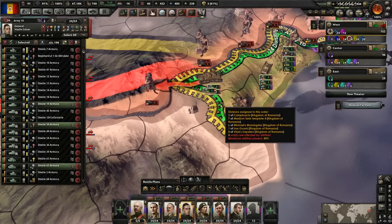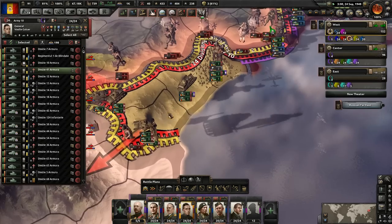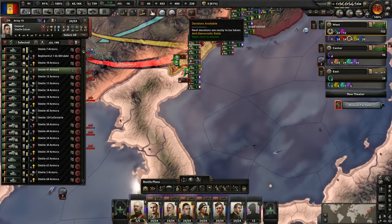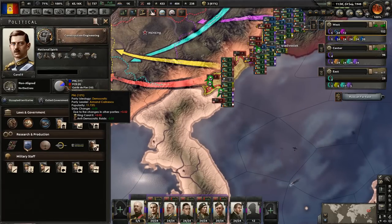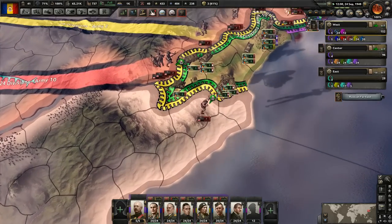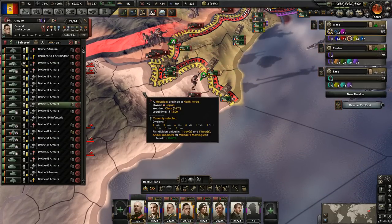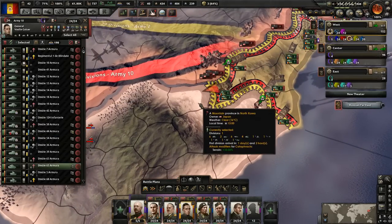Let's continue our attacks — we're going to attack right there to just lock troops down and push forward over here, just getting to attacking everywhere. Morocco wants a non-aggression pact — whatever. If we join the allies again that won't be necessary. We can continue to do anti-democratic raids, which we will because democracy will keep ticking up because of that modifier we have. They're at 12% right now, just trying to get non-aligned as high as possible. We won't be able to get democracy all the way down because of that modifier, and we can't get fascism all the way down either.